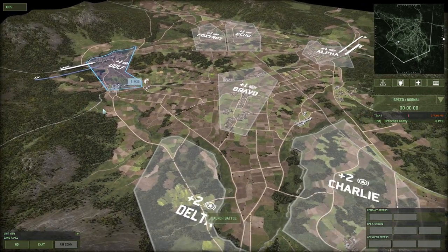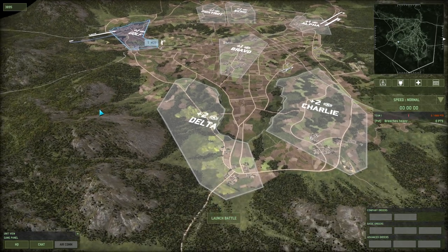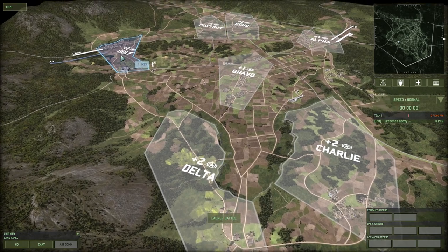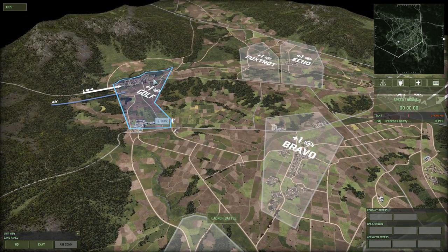The spawn zones are not particularly great for either side. Golf can get FOBs but it's very easily CV-sniped — though Golf has plenty of stuff to hide a CV in, but still.